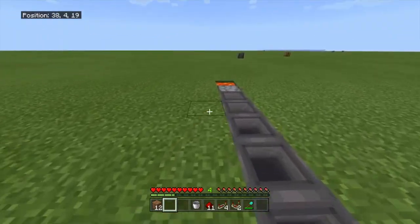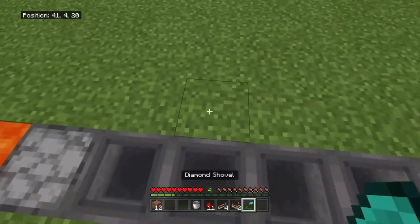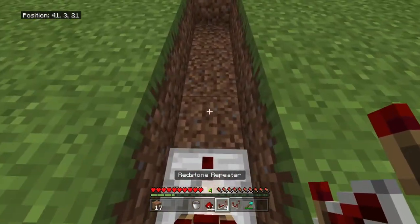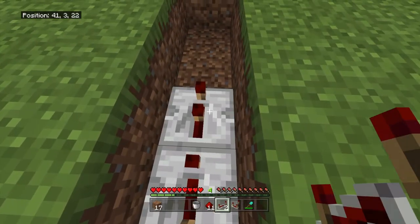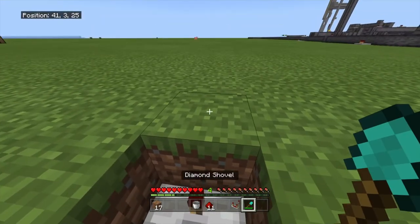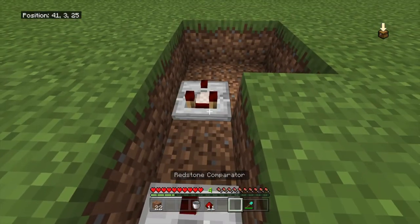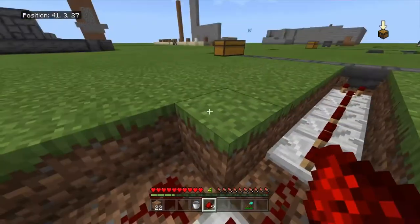Then go over to this hopper and mine five blocks this way. Place a comparator and then four repeaters set to four ticks. Then mine two blocks and then three blocks like this, and place your comparator and turn it on, and run redstone like that.